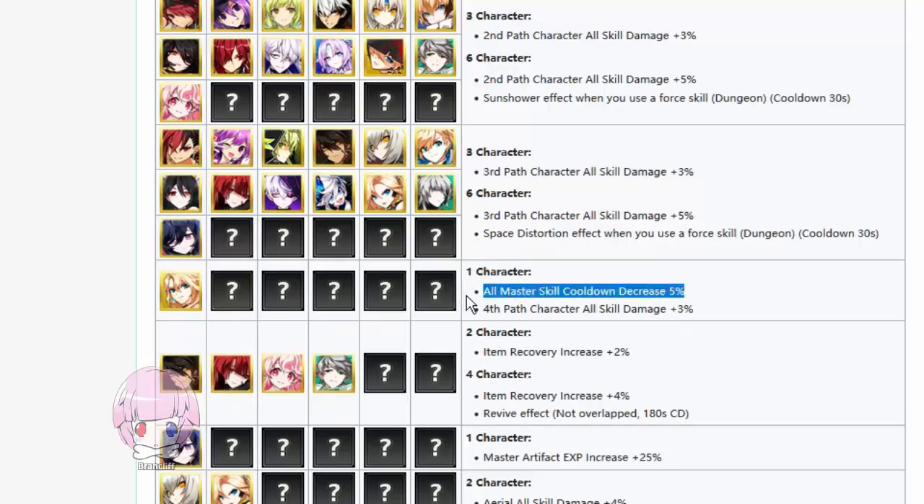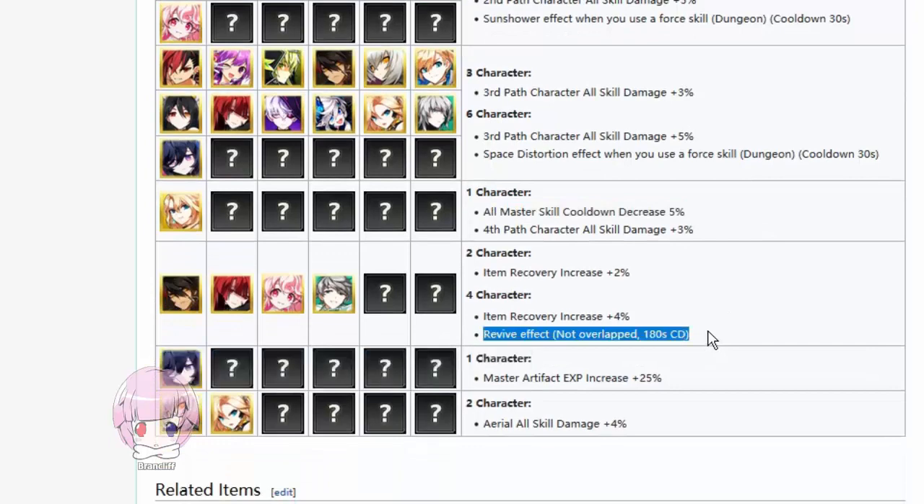I do wish that Prime Operator would have gotten an 'activates a skill when you use a force skill' sort of thing. I can see why they didn't, and in terms of frame rates it's probably better that they not do that. Having the revive effect — in PvP, this might not be as gross as it sounds because we don't know how much HP you'll revive with, which means maybe you can just poke them off with an aiming shot to finish them off. Aerial all skill damage is seriously one of the dumbest things on this entire system though.